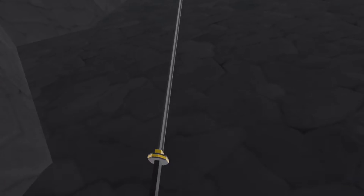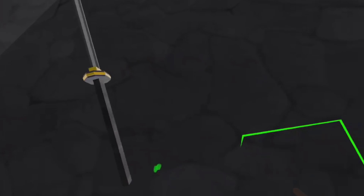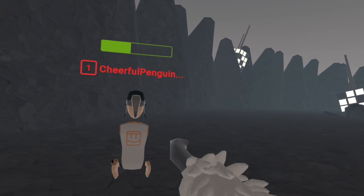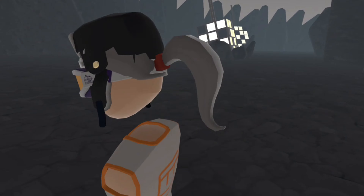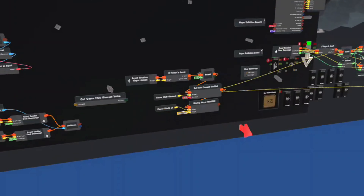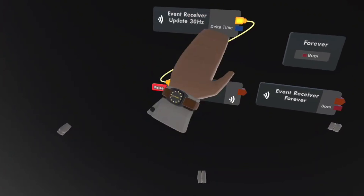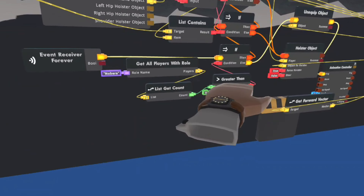On a much less depressing note, Hanami was finished. The vine mechanic worked — where if you press a little trigger volume near your chest area, it'll summon a vine next to the closest player if they're close enough. That was not as difficult, which I'm glad about, because I probably would have stopped making the game if it was too difficult.